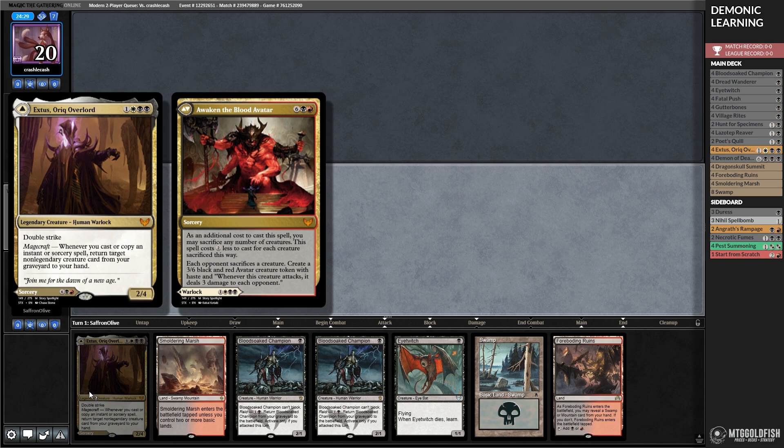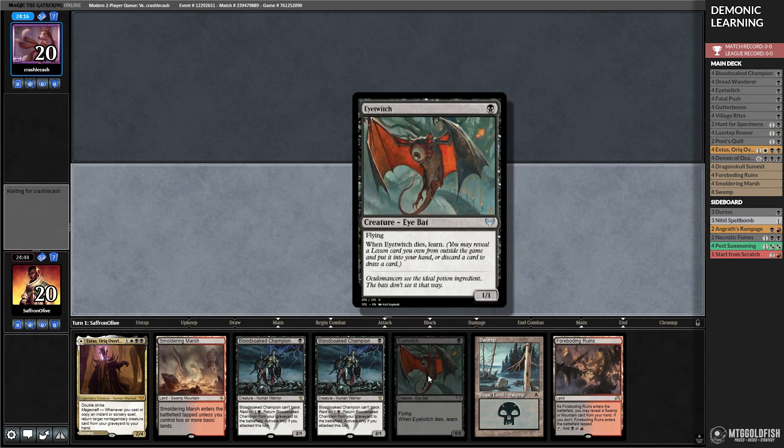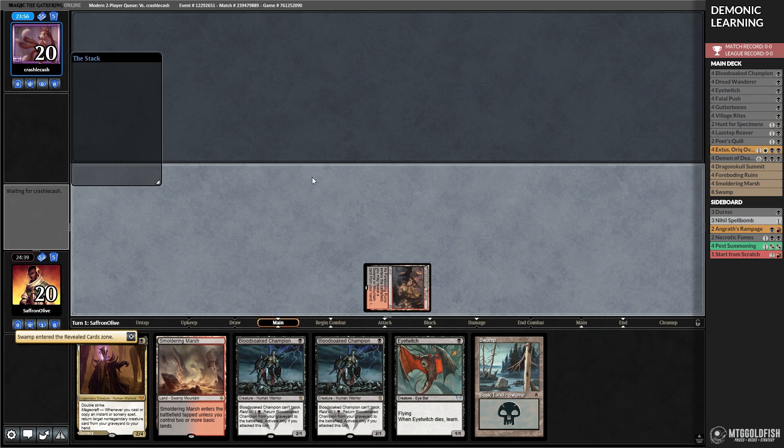Both are pretty sweet. We're trying to get those on turn 2 or turn 3 and trusting that they will lead us to victory. Thoughtseize would be obnoxious. Removal spells on our 1-drops would be obnoxious, but who in Modern is going to kill an Eye Twitch? Who views this as a legitimate threat? A counter would also be annoying — if we sack our board into Forbidden Ruins, reveal the Swamp, play an Eye Twitch.